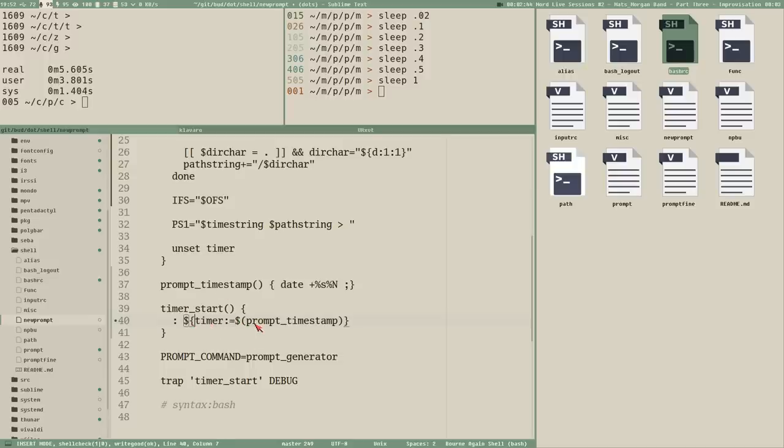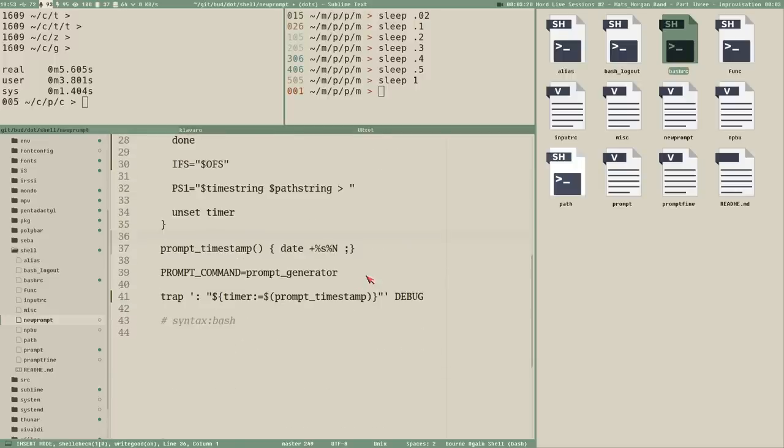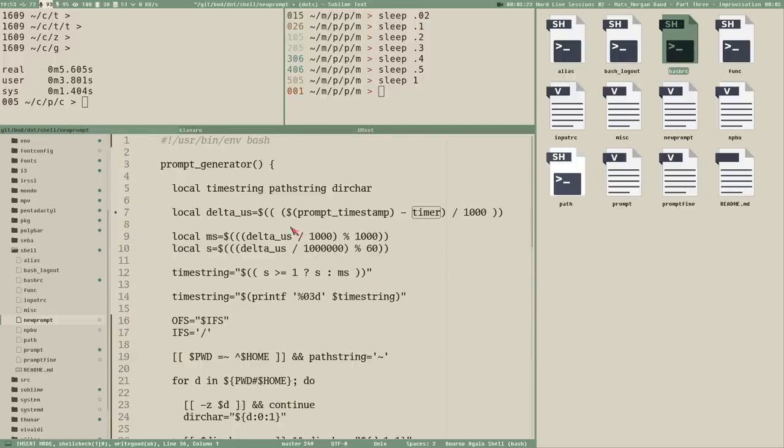As Emmanuel pointed out in his comment that we talked about in the last video, the `timer_start` function is only ever executed from the debug trap, so we can add it inline there directly. We are still at 47 characters, and then we can get rid of this function altogether, saving us three lines in our file.